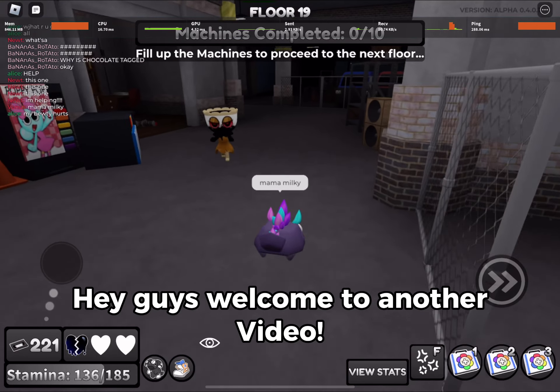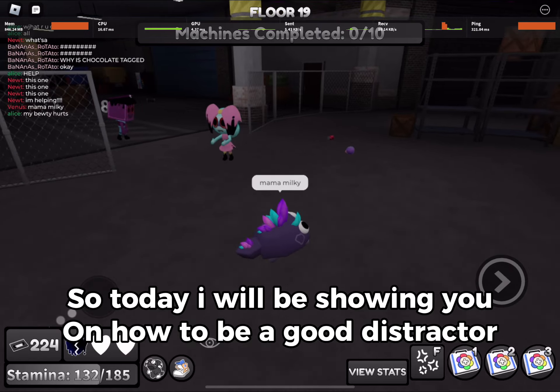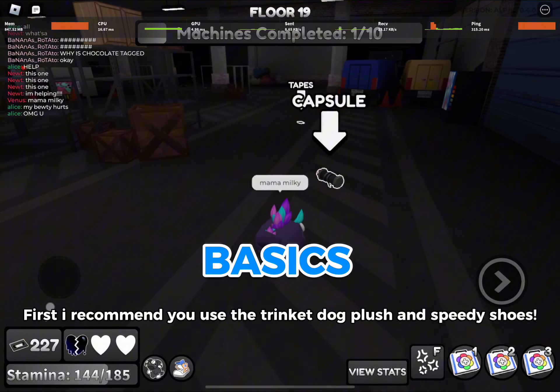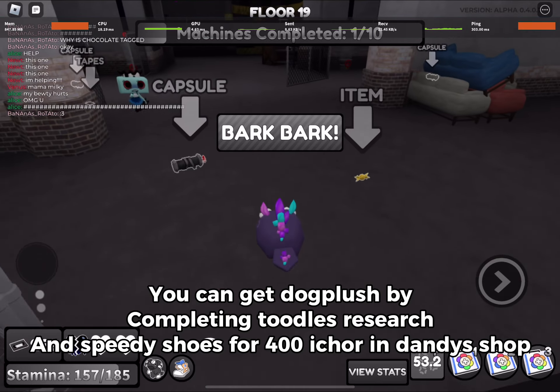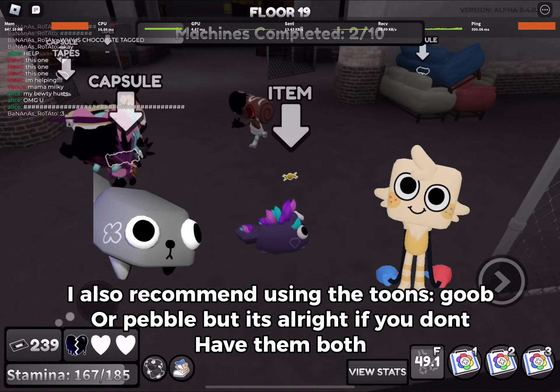Hey guys, welcome to another video. Today I will be showing you how to be a good distractor. First, I recommend you use the trinket dog plush and speedy shoes. You can get the dog plush by completing Toodles' research, and speedy shoes for 400 i-core in Dandy's shop.